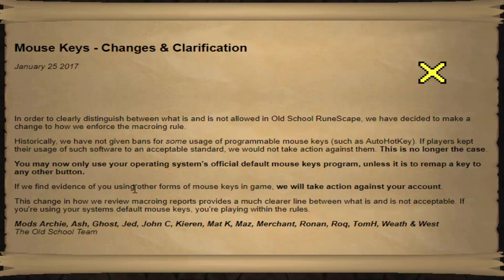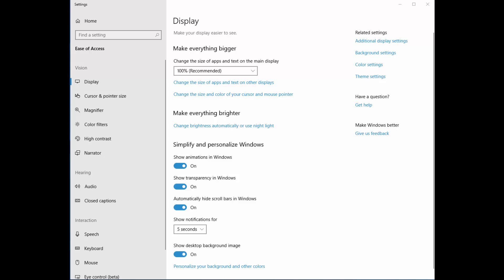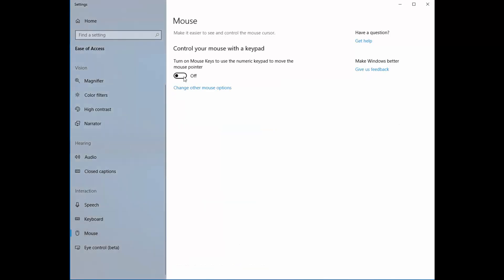Let's get into how we set everything up. First, I'll show you how to set the mouse keys up. This guide is for Windows 10 — it probably works on other versions but may be slightly different. On Windows 10, type 'ease' in the access bar and choose the Ease of Access settings. In the Ease of Access center, scroll down to 'Interaction' and choose 'Mouse,' then turn on the mouse keys.